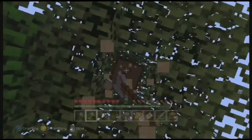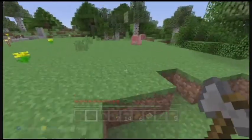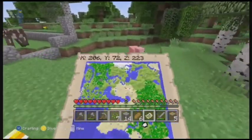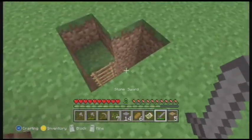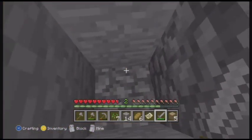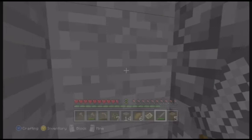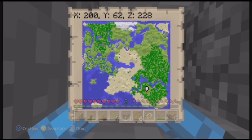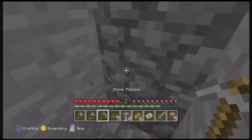Let's figure out how many ladders we're actually going to need. I know we already have some, and a little bit extra is fine. So we'll just go down to the bottom here — Y of 62. I'm definitely hearing an enderman. So we're going to need about 50.